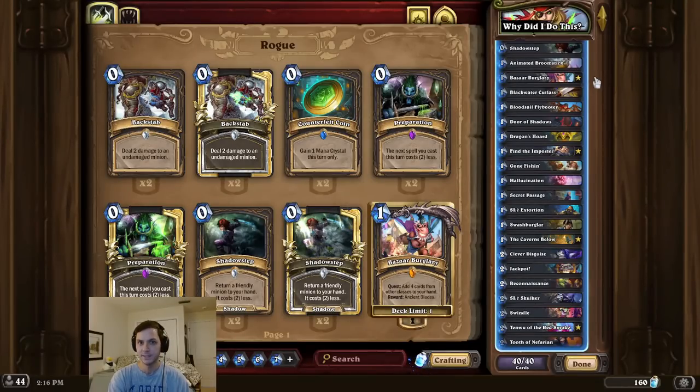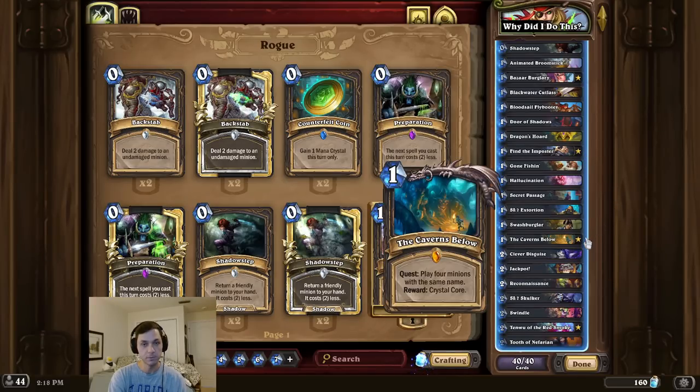Alright, it's intro time, and this time we're a jack of all trades. So for this challenge deck, we're first going to start by completing all three of the rogue quests. Then we're also going to steal a quest from the opponent, complete that quest, and still win the game.